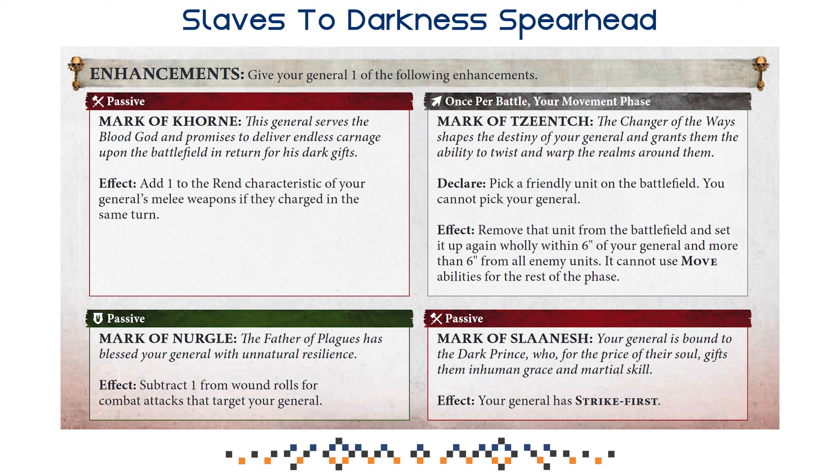The Mark of Tzeentch lets you pick one friendly unit off the battlefield and reposition it wholly within 6 inches of your General — it can't move but can still charge. This enables repositioning shenanigans and has its use cases. The Mark of Slaanesh gives your General Strike First, which is very strong — it provides protection and lets you play around turn order, making your Chaos Lord more aggressive. So all four are very strong and have their use cases; if you're confused, pick the Mark of Nurgle as the safest option.